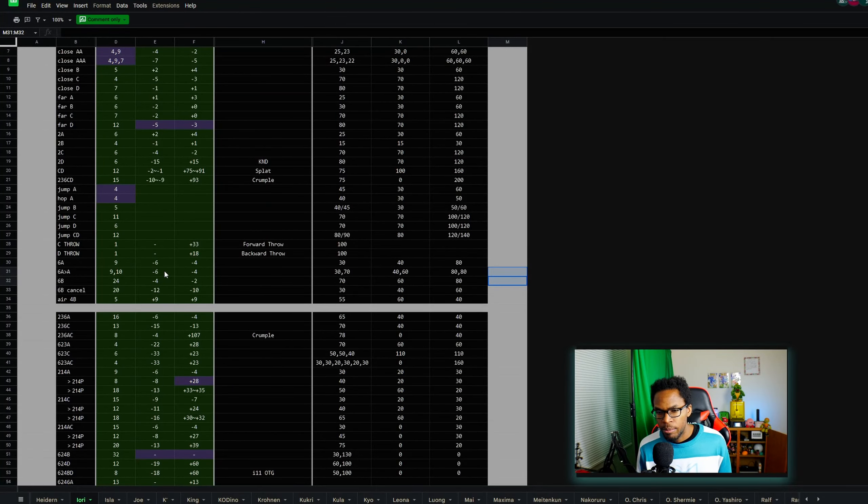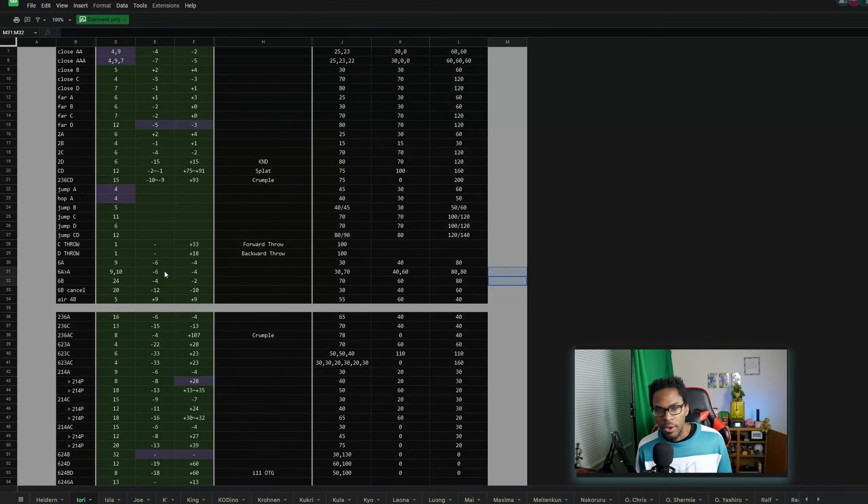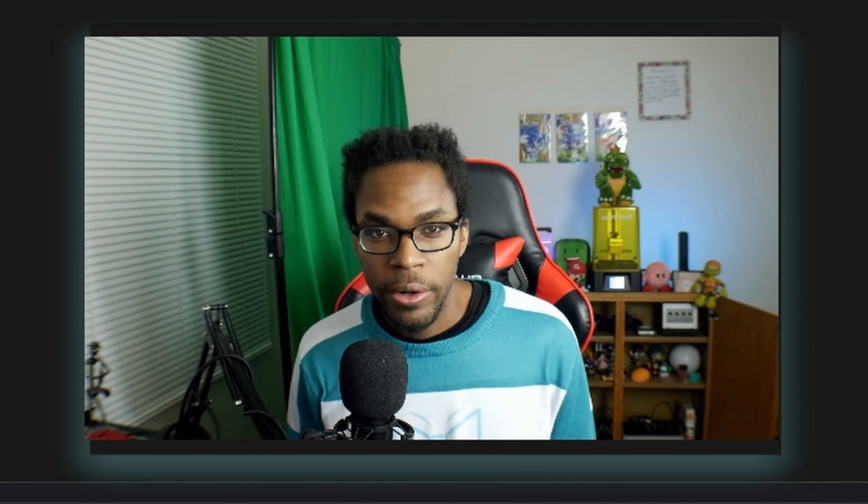But then you start to get into the nuances. Take for example Iori's target combo, his 6A to A. If I have an opponent that knows that my move is minus 6, it doesn't matter if I try to beat them to the punch by throwing out another move — if they throw a move that's 5 frames or quicker, it's always going to beat me if I try to mash out a move right after I land this combo. It's one of those things where you might not need to know every single property of every single move, but it's good to know moves that you're going to use pretty commonly — the pros and cons to using them.